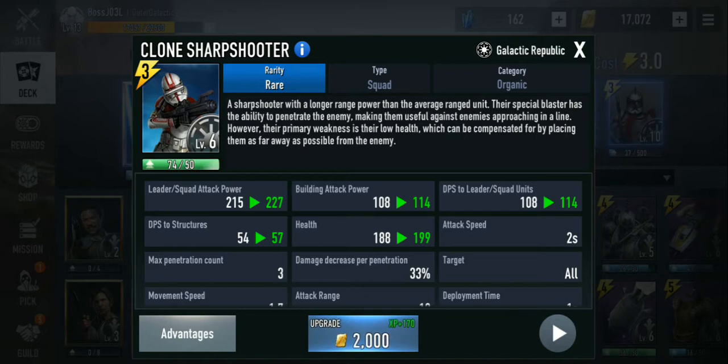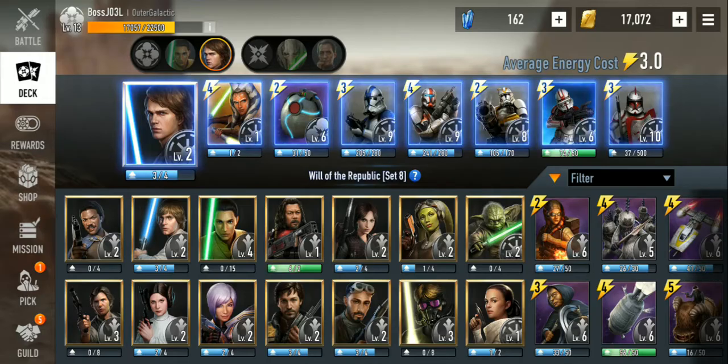Overall, the dark side got the more unique cards this update. There's not much unique stuff you can do with a clone trooper — unless you have a captain. I'd like to see something like Commander Cody as a unique card that's able to spawn troops, following General Kenobi. That would be pretty awesome, but that's a talk for another day.